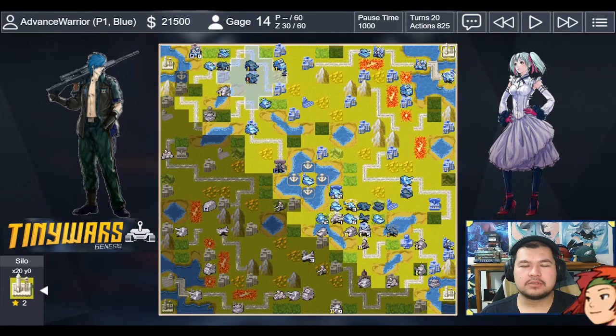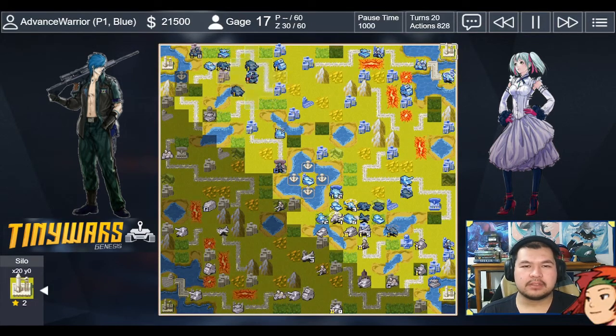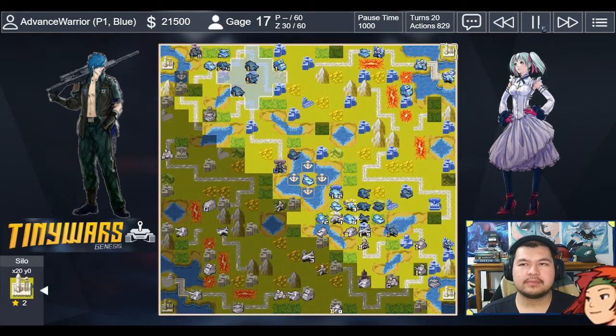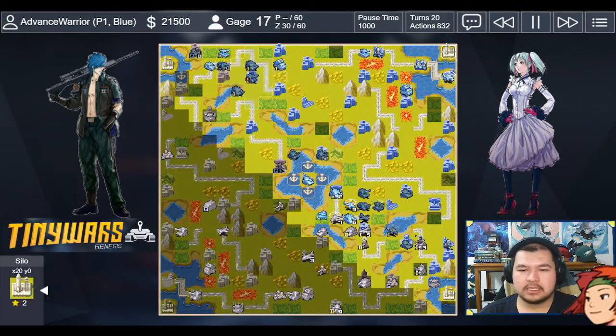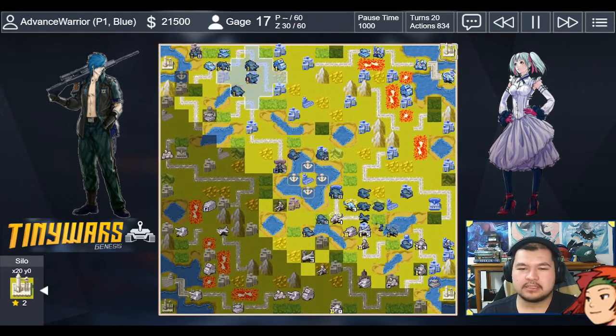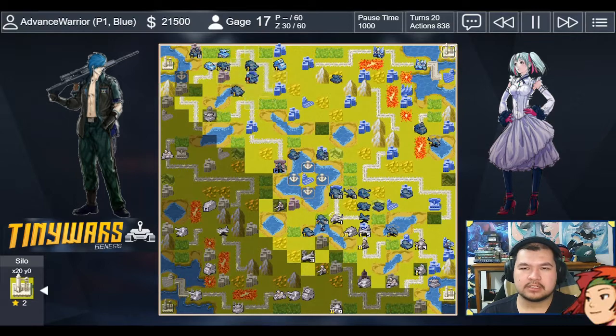I think I wanted to move my rocket. The medium tank comes up and kills everything that was up here — only thing left for my opponent is their flare. I'm trying to kill that anti-air because I know my opponent would want to go for my duster or battlecopter. I have tanks below the center, a rocket, and a battlecopter reinforcing from the top. Rocket is defending on the city, hopefully hitting something it can see.